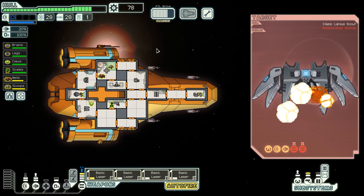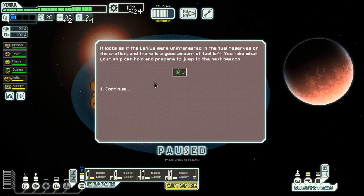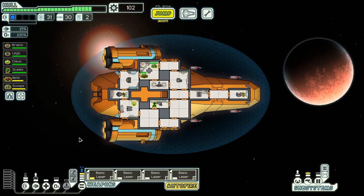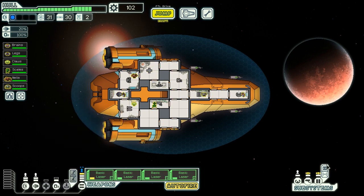I've taken a little bit of damage, but nothing all that severe. The ship explodes and I can investigate the fueling platform. Looks as if the Lanius were uninterested in the fuel reserve on the station, and there is a good amount of fuel left. I take what my ship can hold and prepare to jump to the next beacon. That was a real good fight to take — I am very pleased with myself. I've taken a bit of hull damage, but nothing that a fresh coat of paint cannot fix.